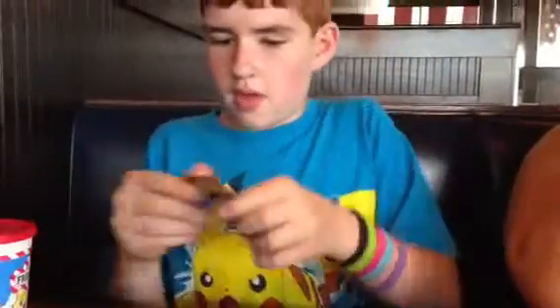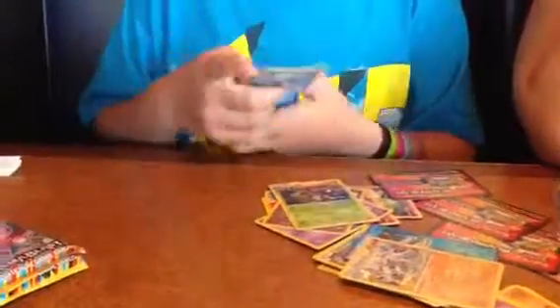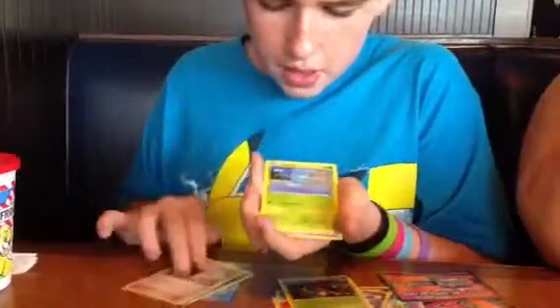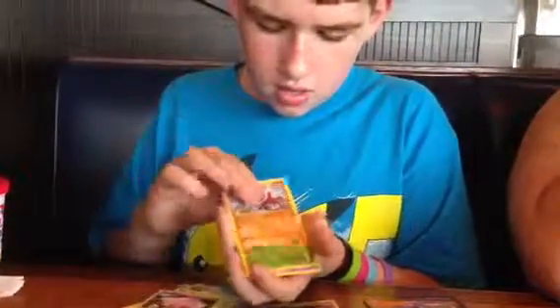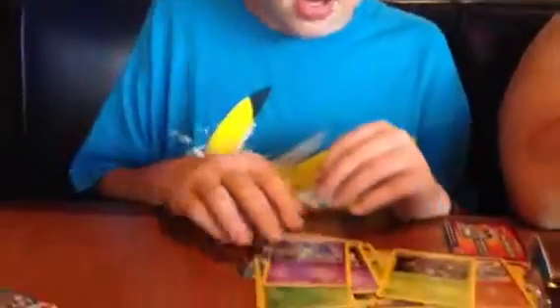Next up is another Dialga pack, and I'm not going to show you the pack designs anymore, since we've already done all four designs. Eelektrik, Relicanth, Abomasnow, Professor Juniper, Surskit, Shelmet, Krokorok, Munna, Throh. Reverse holo is a Carobast. And our rare is a Reuniclus, which we pulled a couple of packs ago as a reverse.